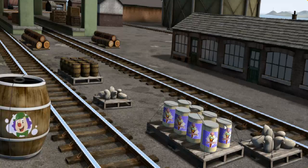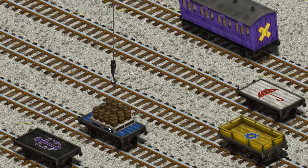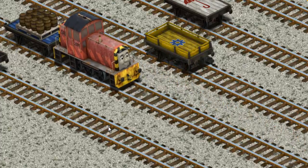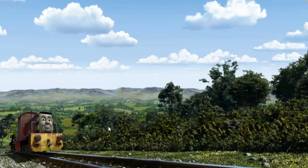It's a busy day at Brendam Docks. Thomas and his friends have many deliveries to make. Salty must deliver the water barrels to the steamworks. Show Cranky where you found them! Let's lift and load. Now the cargo must be loaded. Show Cranky where the blue flatbed with a white heart is. There you go. Salty set out for the steamworks.